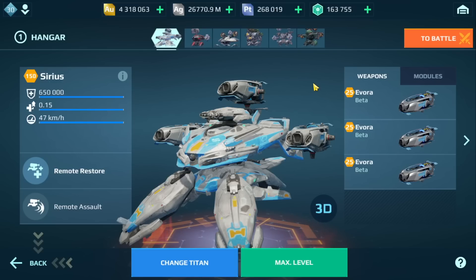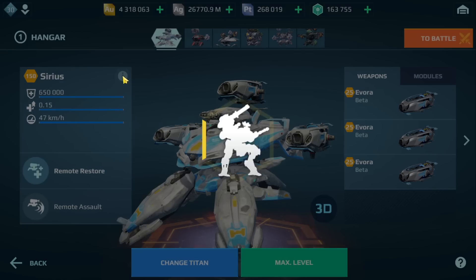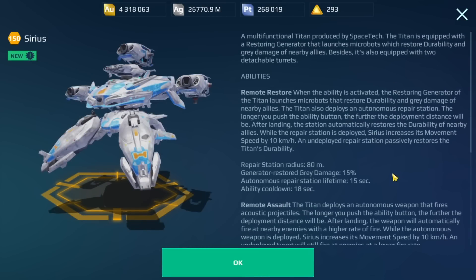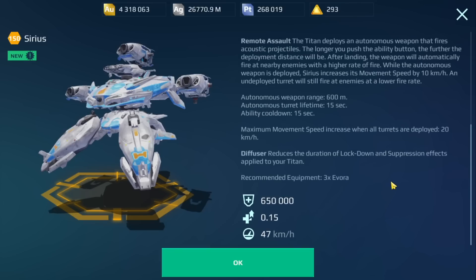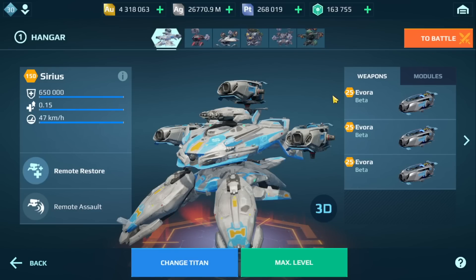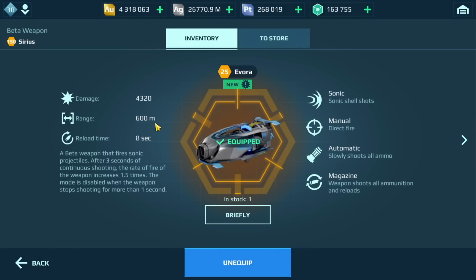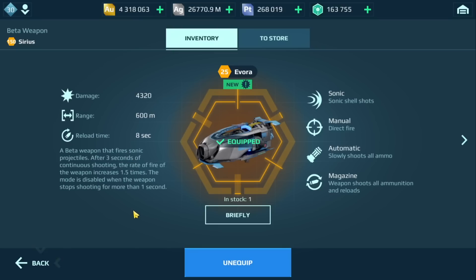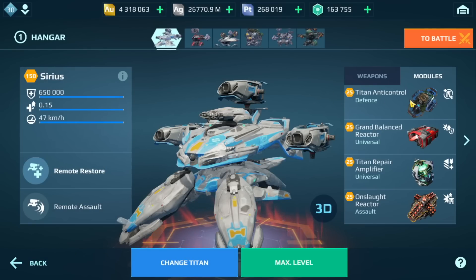We are going to run the Sirius Titan at max level on the live server and see what actually happens and how players react to this titan. For those interested in all the stats at max level, you can pause this video and take down the stats for the hull, the core, and the engine. I have covered this titan on the test server; I'm not sure what has changed since then. We have the Evora at max level - these weapons have a range of 600 meters and an eight-second reload time, very deadly, at least on the test server.